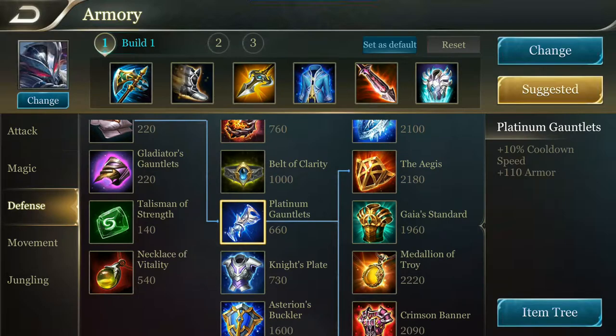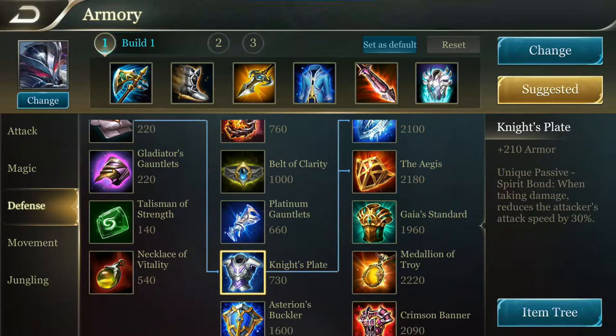The fourth item is pretty straightforward — it's called Platinum Gauntlet, which provides 10% cooldown and 110 armor. The fifth one is called Night Split, and it's one of the best tier 2 defensive items. It provides 210 armor, and on top of that it reduces the attacker's speed by 30%, which is pretty great against heroes dependent on attack speed like marksmen and assassins like Nacroth, etc.